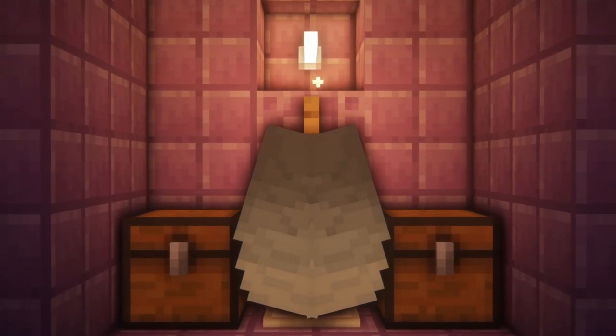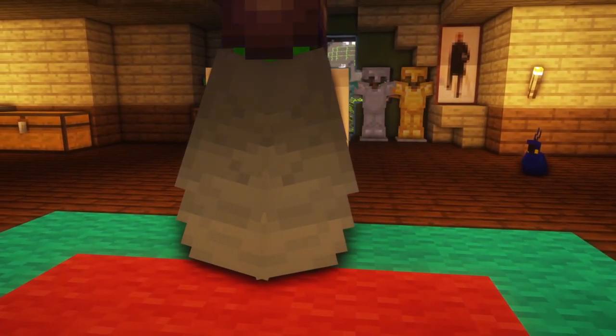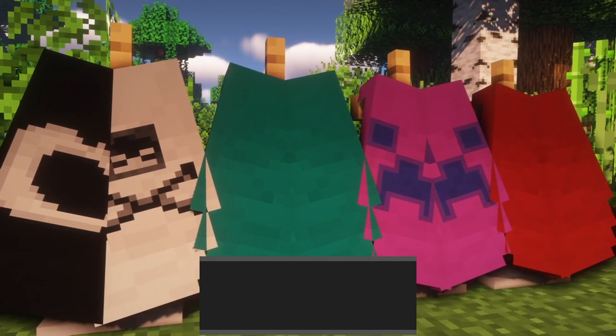Elytras are seen as an endgame item to seek out, giving players a means to fly around their worlds, but considering their specialty, they're not customizable. Fortunately, the mod Customizable Elytra by Hedoni can let you make your Elytra suit to your tastes.